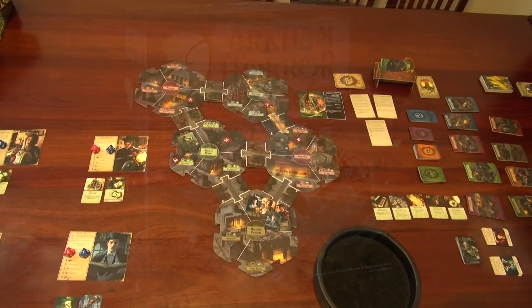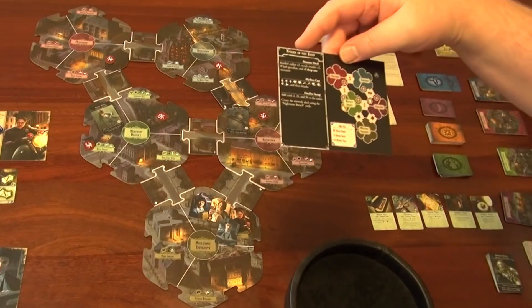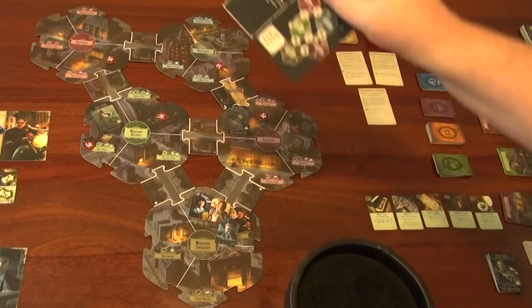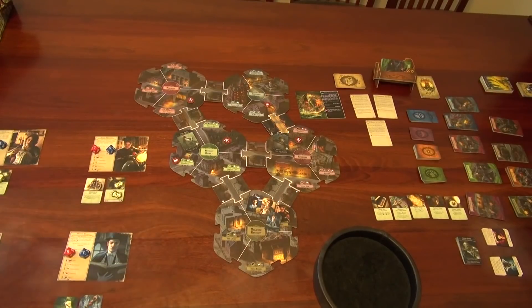First thing we need to do is just finalize the setup. Let's quickly check that I've got the doom — one, two, three, four, five. Okay. So first thing we need to do to finalize is just put out the opening clues, and that'll kick the game off.